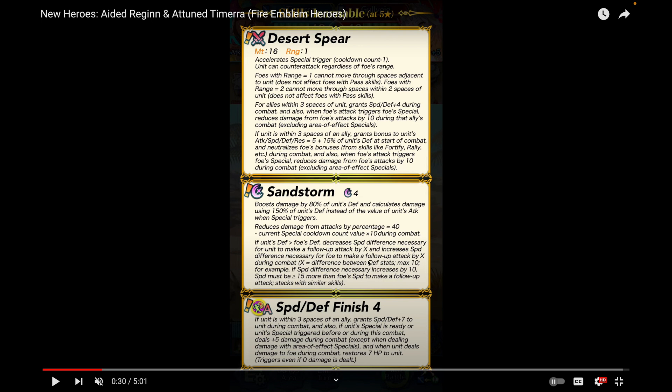If her Defense is greater than the foe's Defense, she decreases the speed difference necessary for her to make a follow-up attack by X and increases the speed difference necessary for the foe, where X equals the difference between Defense stats — maximum 10. This is similar to what Diamant has. It makes it harder for foes to double her and easier for her to double, which is really strong combined with the damage reduction and damage output.